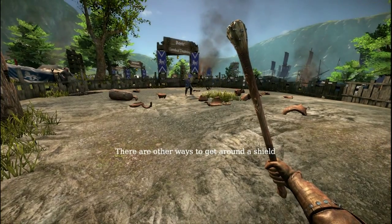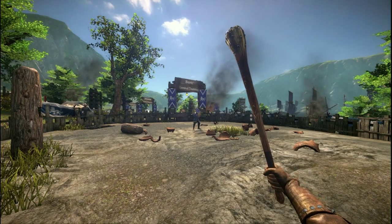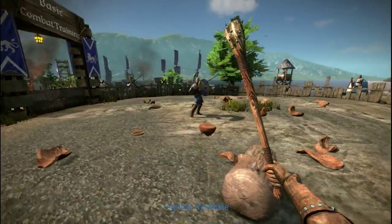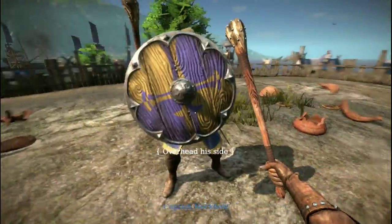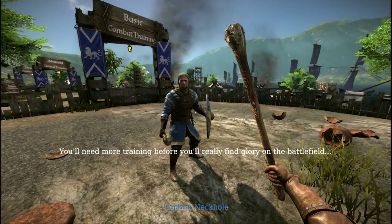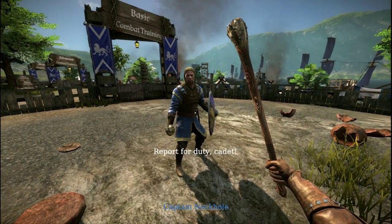Oh that's a cool trick. You managed to break away — there are other ways to get around the shield. See if you can get around my side. All right, wait — what am I doing? Hit his side with an overhead. I don't even remember how to do the overhead, I think it's this one. Excellent — well those are the basics, recruit. You'll need more training before you really find glory on the battlefield, but you'll do fine.